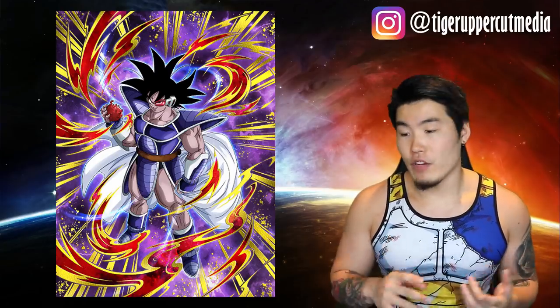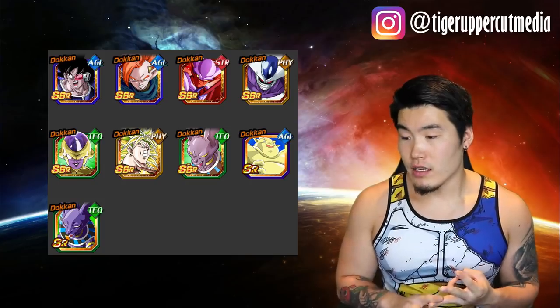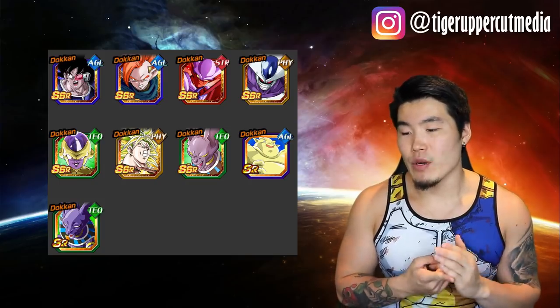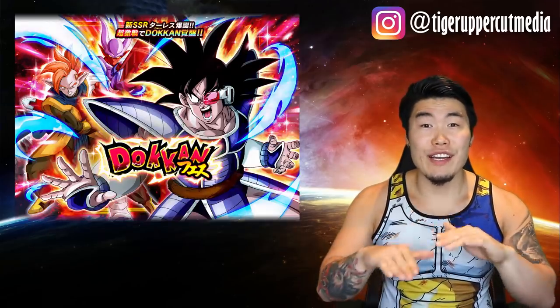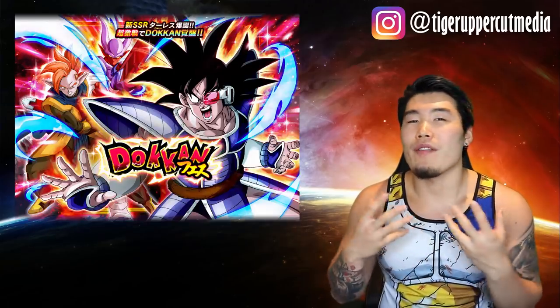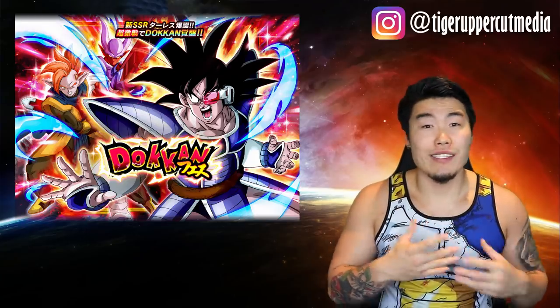Aside from Turles, the banner featured AGL Tapion, STR Janemba, TEQ Frieza, PHY Cooler, PHY Broly, TEQ Beerus, and SR Beerus and Janemba. I think back in the day this banner would have been just fine, but these days people have higher expectations, and this banner really just doesn't provide as much value as some of the other ones.